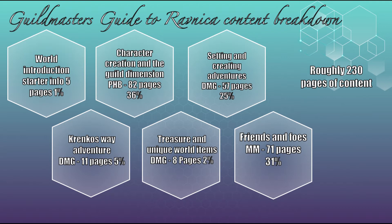The setting and creating adventures, pages 99 to 156, is equivalent to Dungeon Master Guide content. That's 57 pages, or around about 25 percent of the book. Krenko's Way Adventure is page 160 to 171. I've put this as Dungeon Master's Guide content, although there isn't a direct adventure in the Dungeon Master's Guide, but it's the best equivalent. That's 11 pages long and it's around about five percent of the content. Treasures and Unique World Items, page 173 to page 181, is Dungeon Master's Guide content again. It's around about eight pages or about two percent of the book. Friends and Foes, which is creature stat blocks, is page 183 to 254 and this is equivalent to the Monster Manual. That's around about 71 pages long or about 31 percent of the book.